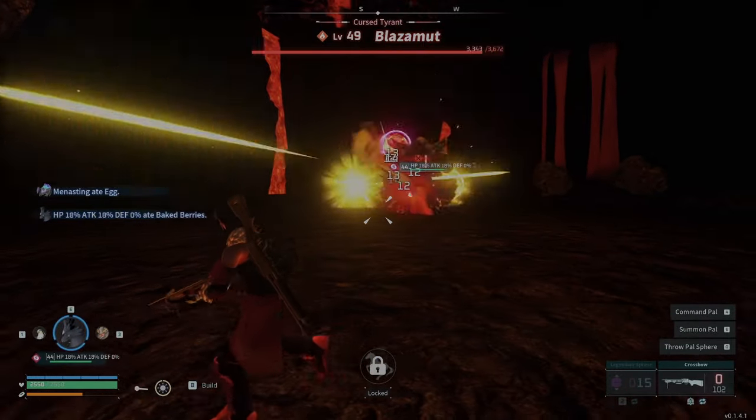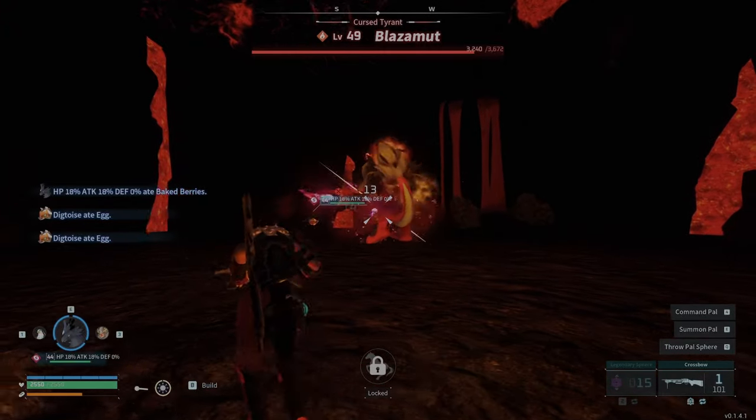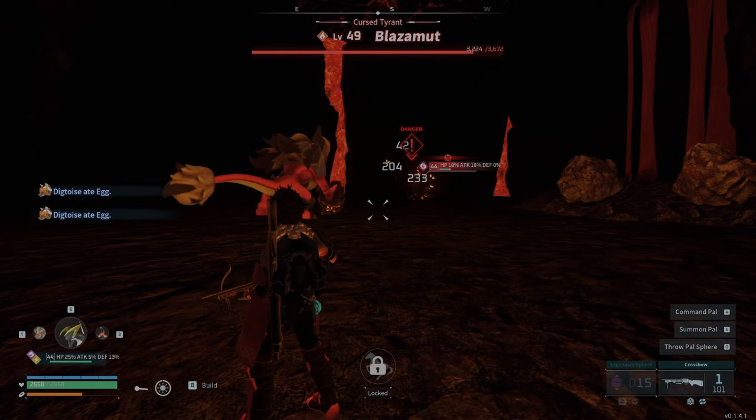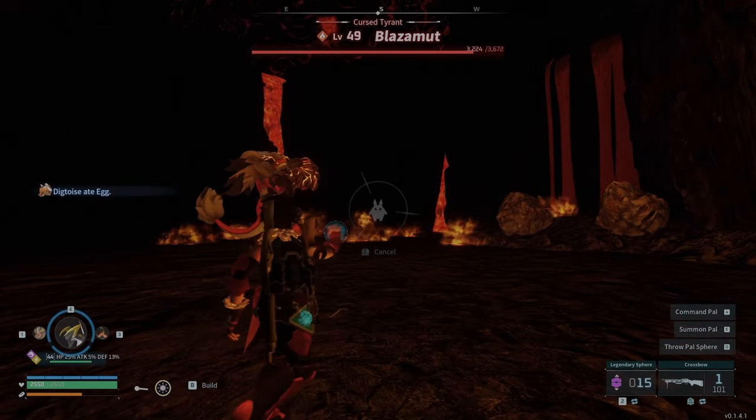So I just kind of glide around, get my stamina back, wait till my pal grabs the aggro. Remember this is hard mode solo too. If you need really good pals I go to the pal sanctuary number three.